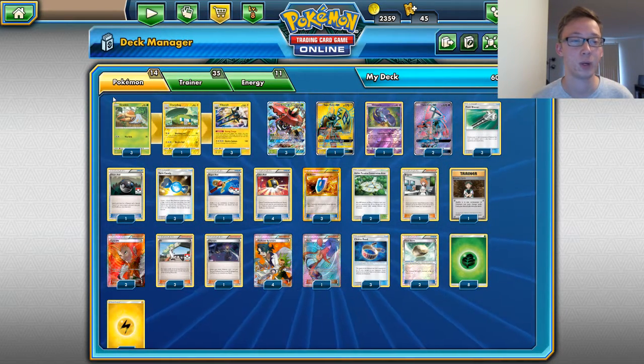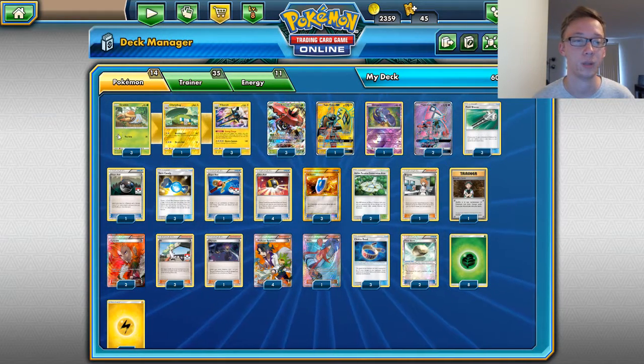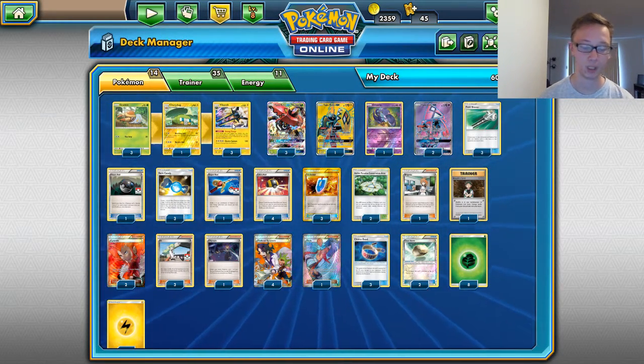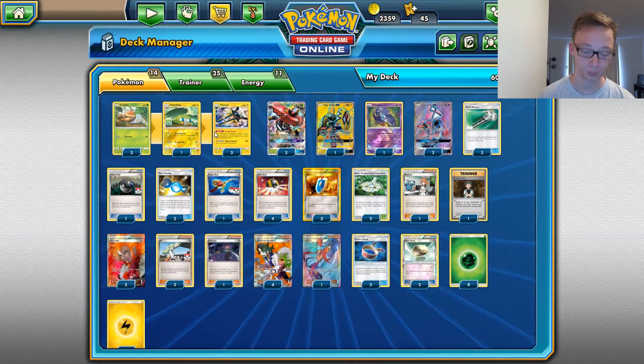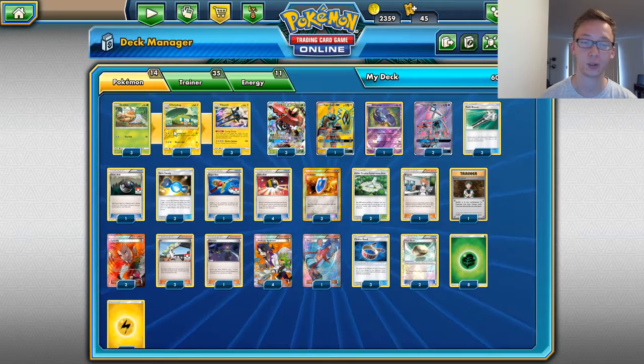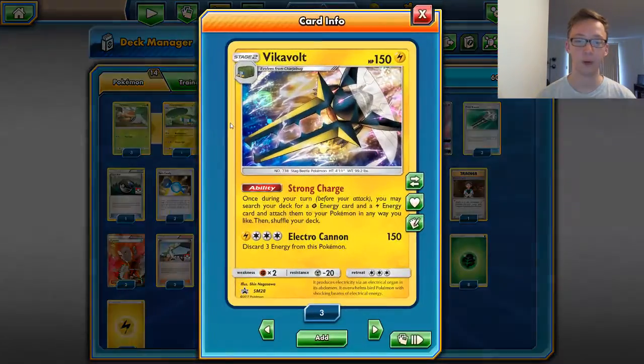Up first we have our Pokemon — we have 14 Pokemon. Of course we're going to start off with the Grubbin, we're running 3 of those. 1 Charjabug and 3 Vikavolt. The object here is to get the Vikavolts out. You only play 1 Charjabug because you want to rare candy the Grubbin into Vikavolt — that's how you're going to try to get your Vikavolt out. Vikavolt, once during your turn you may search your deck for a Grass Energy and an Electric Energy and attach them to your Pokemon in any way you like. You're attaching 2 Energies with that and 1 for turn, so you can have a Bulu ready by turn 2 if you can rare candy into a Vikavolt.